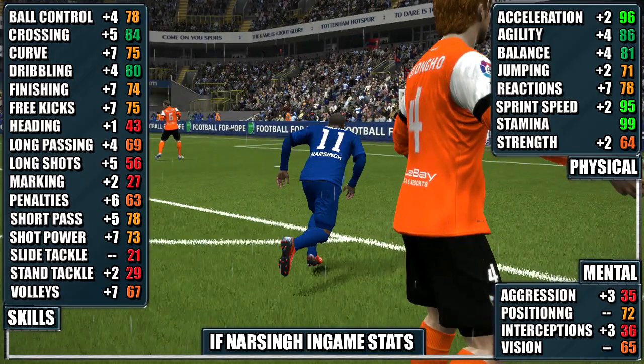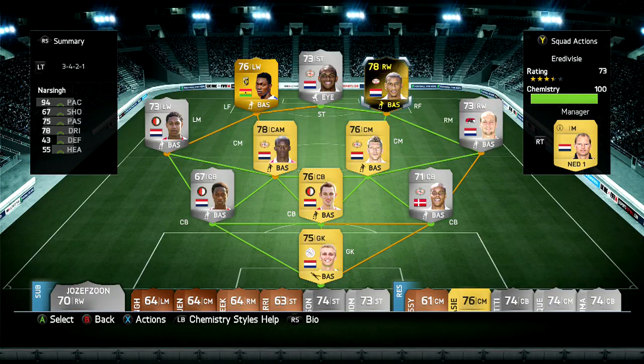We've also included the gains from his non-Inform as well. This is the team we used Narsingh in — we went all attack and used the 3-4-2-1 formation, playing with Narsingh up top at right forward.